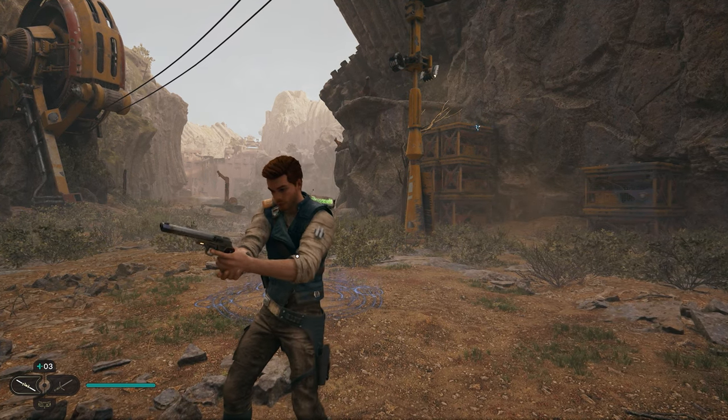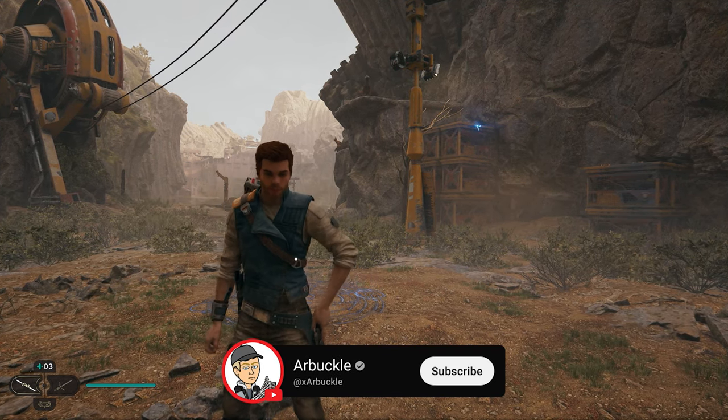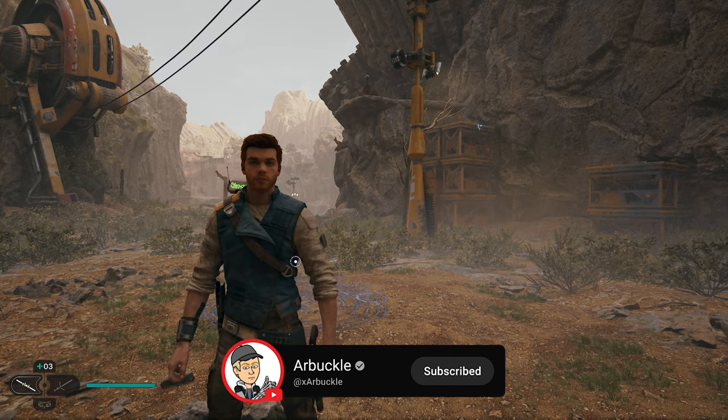Hey everyone and welcome back to the channel. In today's video we're going to show you how to find all 14 collectibles here in the Gorge Crash Site in Jedi Survivor.